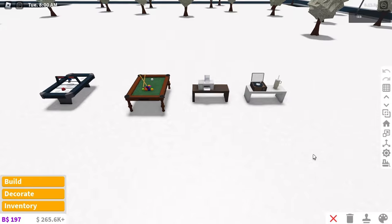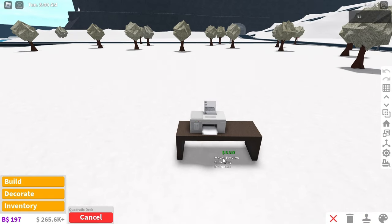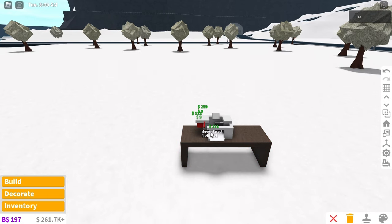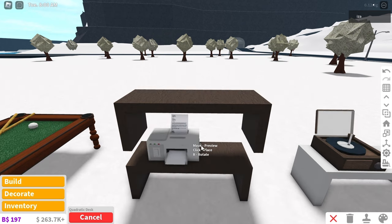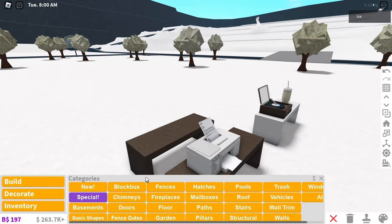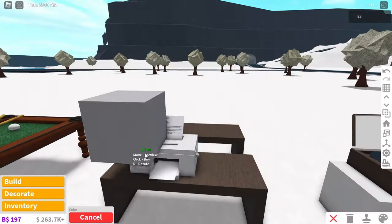First of all we're going to start with building the printer build hack, which looks like this. I'm just going to copy and paste the desk here, then delete the printer, because that wouldn't be a build hack. I might just move my microphone because you can probably hear all the clicking. So this printer anyway - it can be used in literally anything. I'm going to build it right here next to it. You can use it in like an office, a school, or if you're building a school on Bloxburg, like a staff room - that'd be quite cool.